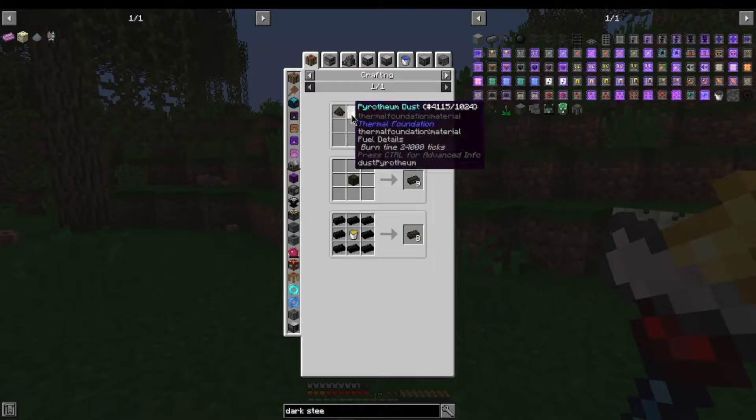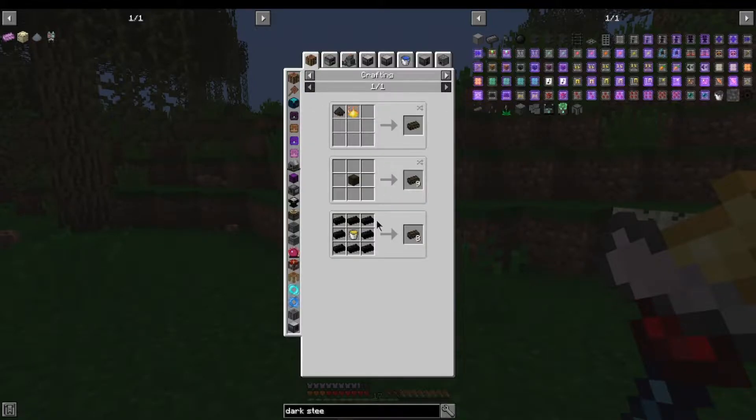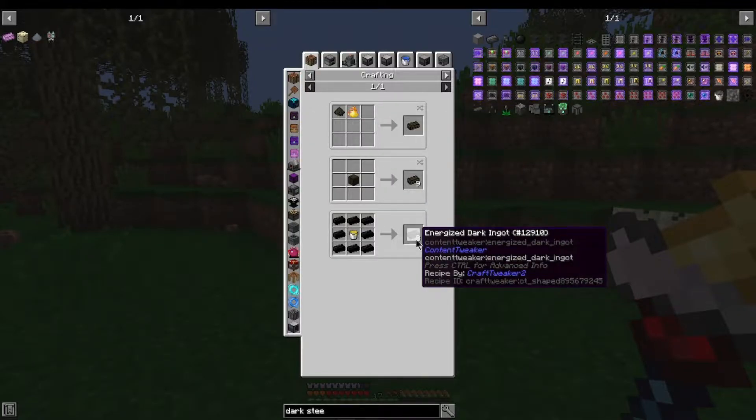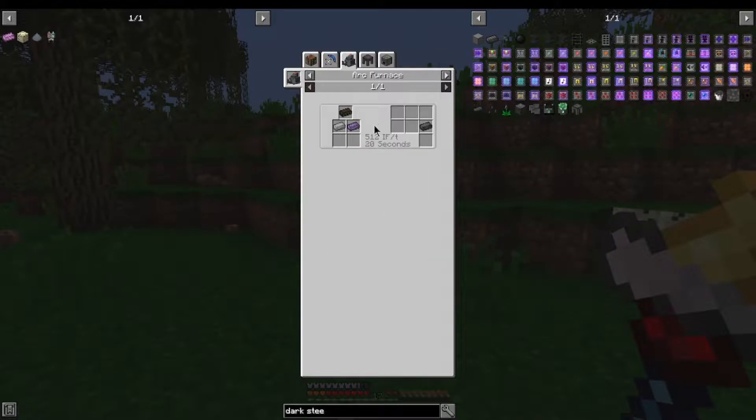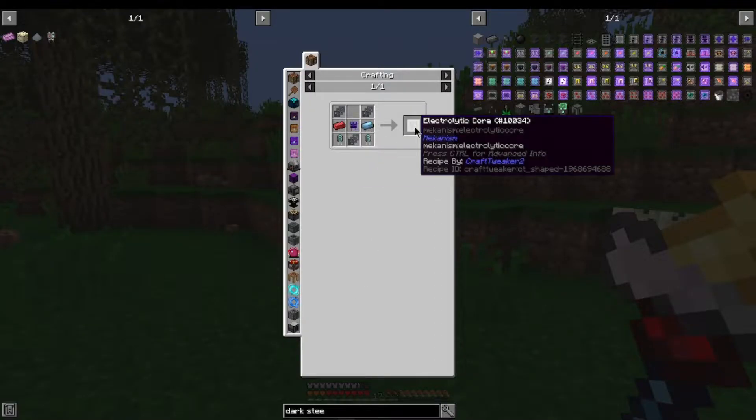We'll have to get this stuff right here. We've got plenty of the fuel — the refined fuel, lots of refined fuel. But the tar and bitumen, we probably need to make sure we've got enough of that. Get a whole bunch of the energized darken it. I'm going to do that — let me get all that prepped up and I will come back once I have enough, not only to make the electrolytic core, but we'll go ahead and have enough to make the machines here.